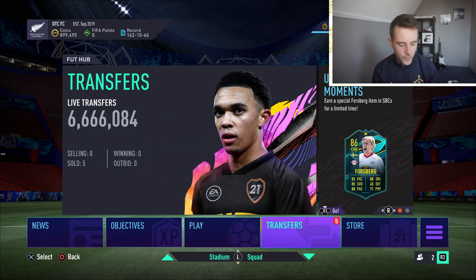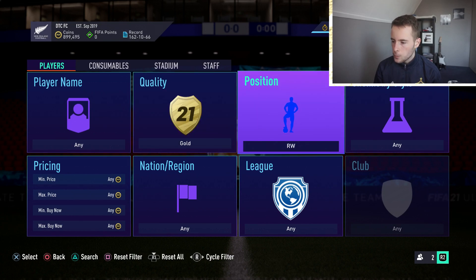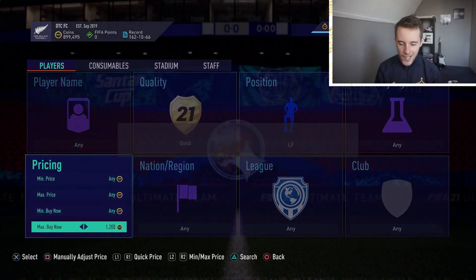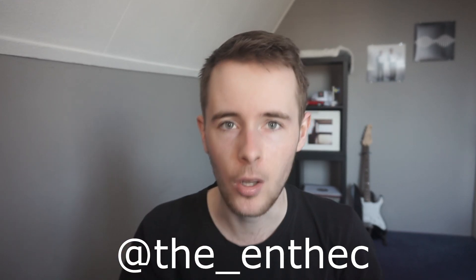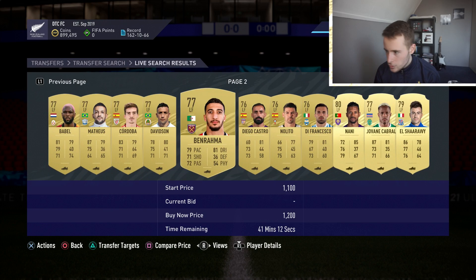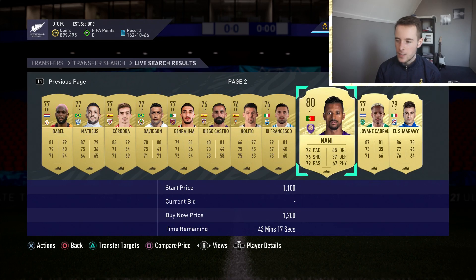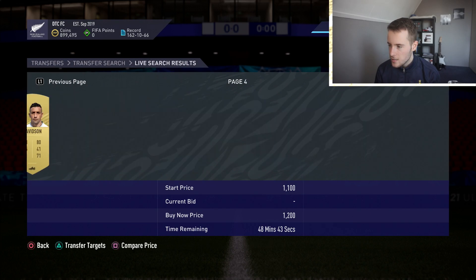Alright, let's go into today's video. We're going to start off with the first sniper filter. Go to gold, go to position, go to left forward - and that is it. Now check a few players and check a few prices. Players that sell are ones from the top 5 leagues and that are rare, so not a Nolito, not a Bandrama, but the gold rare cards.